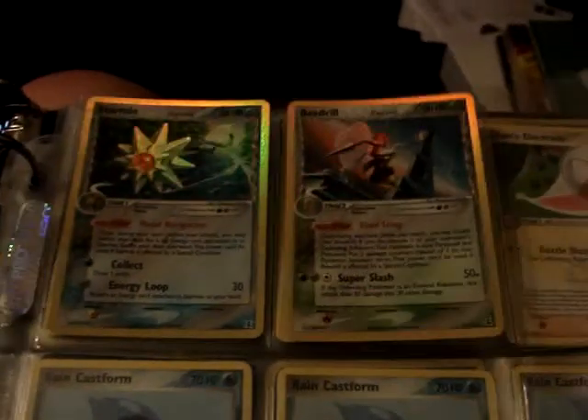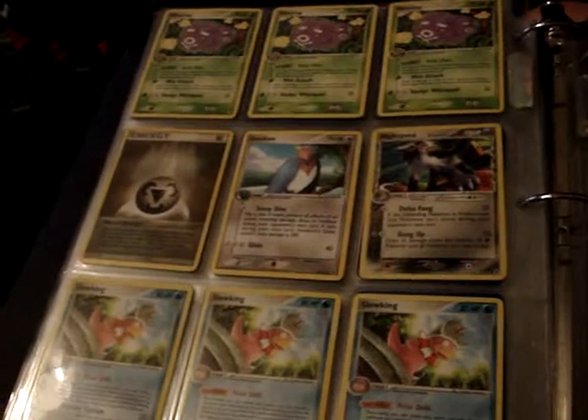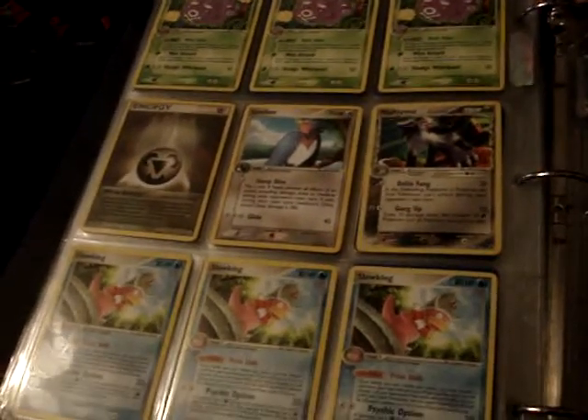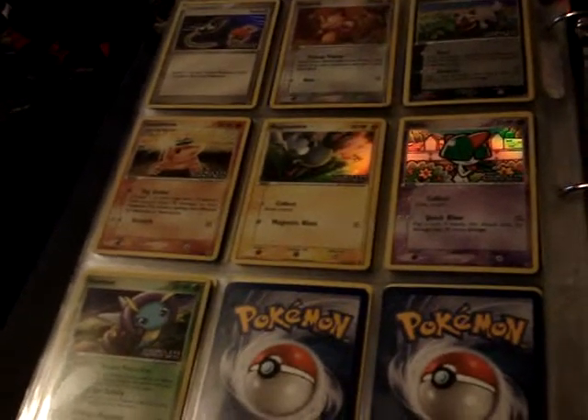From Delta Species — two hollows, non-hollow rares, and reverses. I believe Marowak and Castform are rares. More reverses from Delta Species.